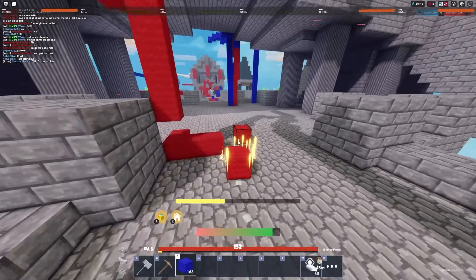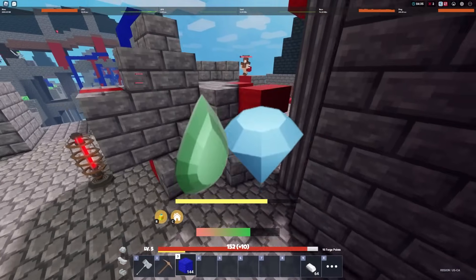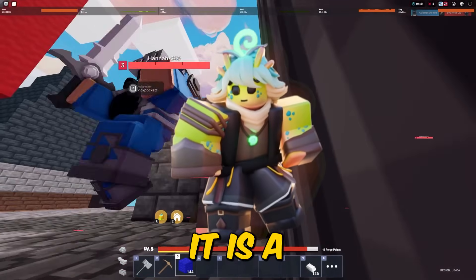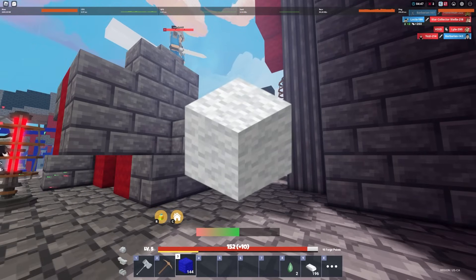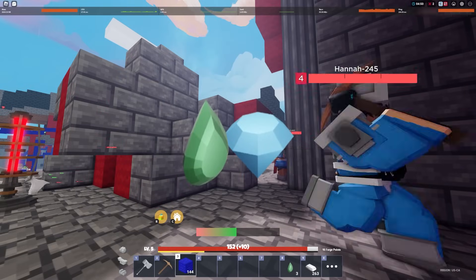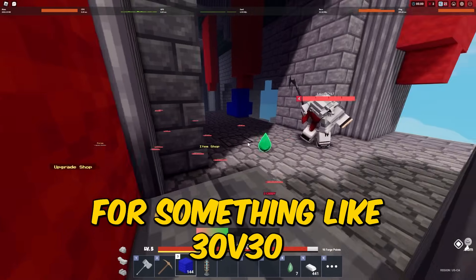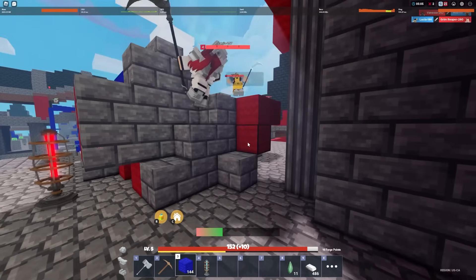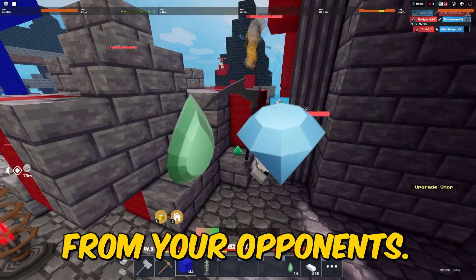For number two, we have using the brand new Milo Kit to steal emeralds and iron from AFK people in 30v30. The Milo Kit is a really interesting troll kit — basically you can turn into blocks and steal people's resources. This makes it a perfect kit for 30v30, because you can turn into a block and sneak into the enemy's base and steal a whole bunch of resources.